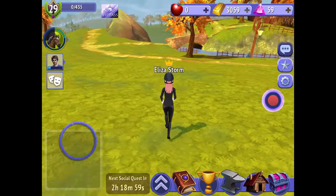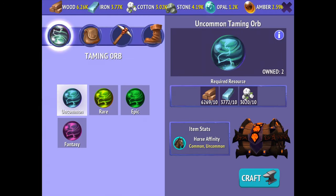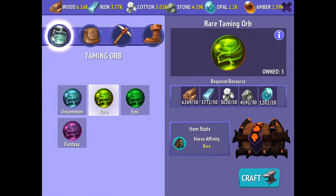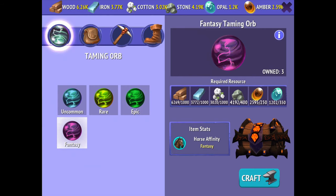To make orbs, you have to farm a lot. The uncommon ones are the easiest to make — they only need basic resources. For rare orbs, you start using opals, which are hard to find and don't pop up as often. Epic requires more opal, and fantasy includes amber. Amber pops up more than opal, but it depends on your pickaxe.